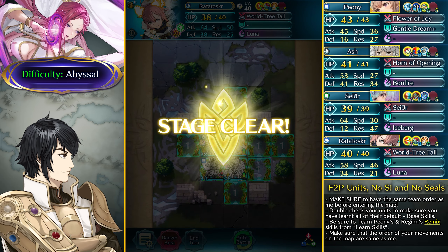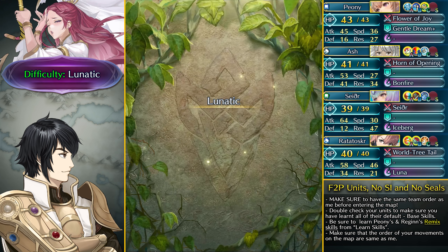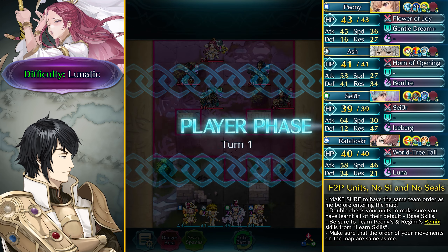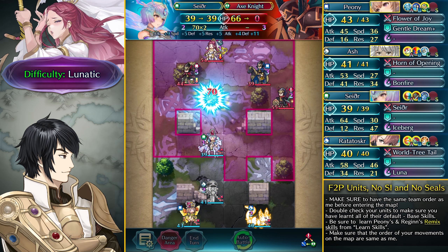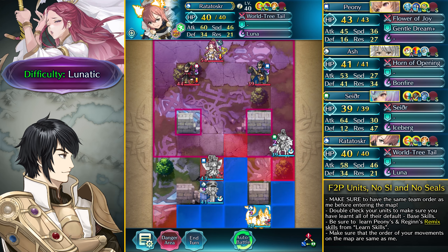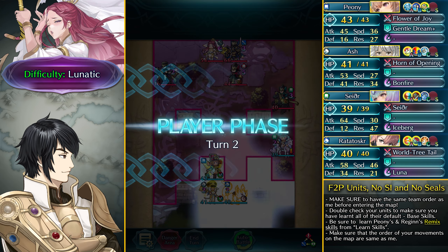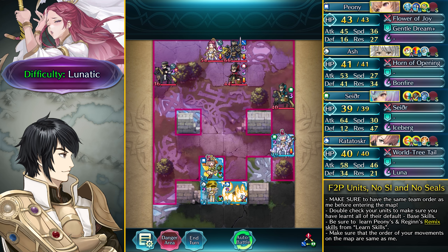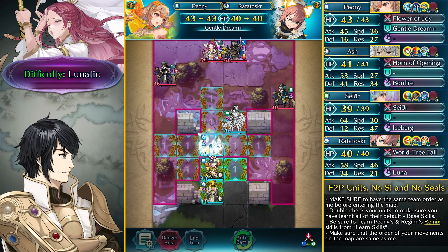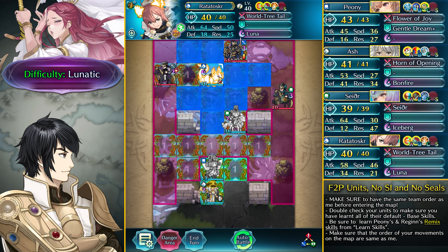If you have any trouble let me know in the comments and I'll try my best to help you, and so will other people. Now let's move on to the Lunatic difficulty. You don't really need any Sacred Seal here either. On the Lunatic map there's no Brave Bow Flyer, so that's a bit better as we don't have to tank that guy with Ratatoskr. Start by taking out this Axe Knight easily, then dance up Sether and take out this Sword Fighter. Sether can easily take on this Blue Mage Cavalier. Then take out this Red Mage here easily. Dance up Ratatoskr and she's going to take out Loki. Then just be over here.